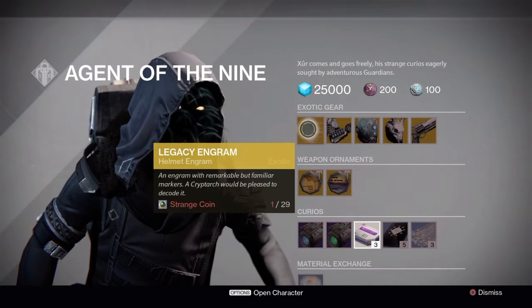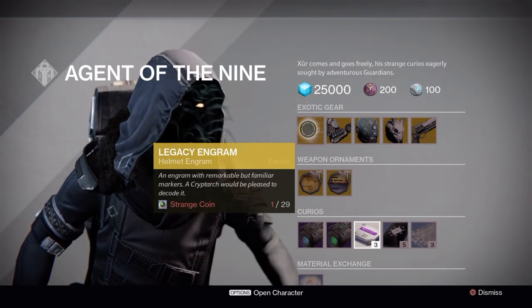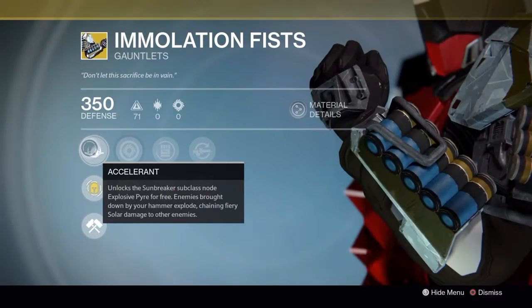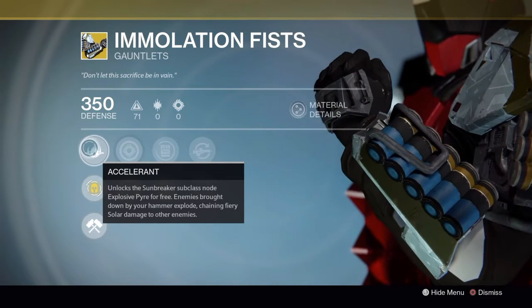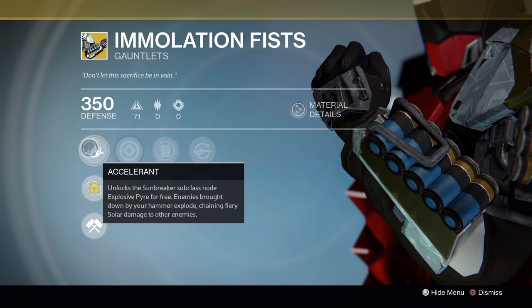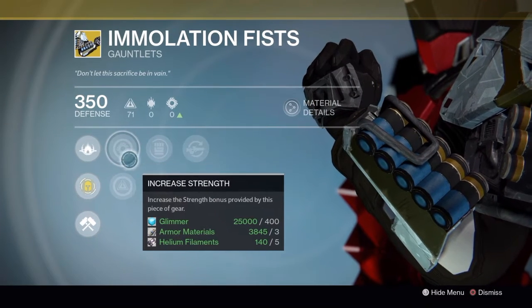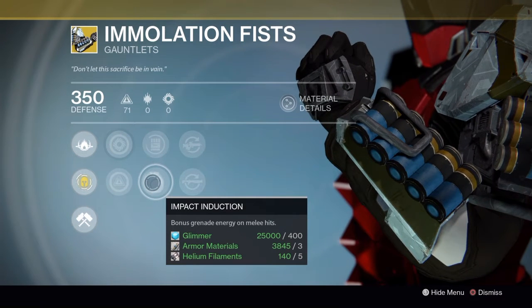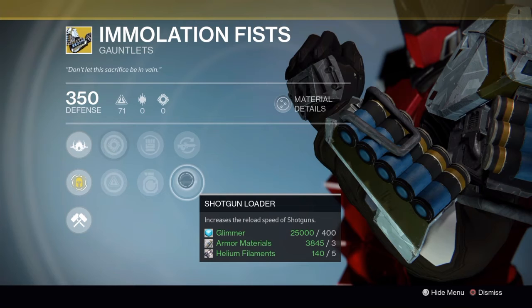Looks like we are looking at Year 3 helmet engrams for all the new helmets out there. We are also looking at Emulation Fist for the Titan with the exotic perk Accelerant, which unlocks the Sunbreaker subclass node Explosive Power for free — enemies brought down by your hammer explode, chaining fiery solar damage to other enemies. This has a Strength and Intellect build with Rain Blows for increased melee attack speed.